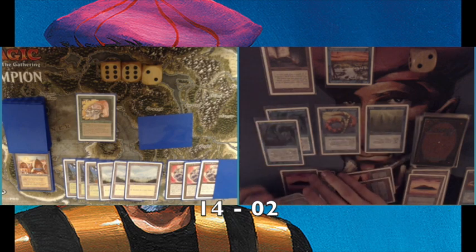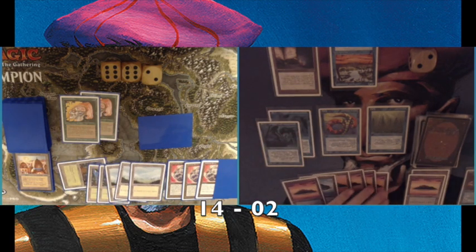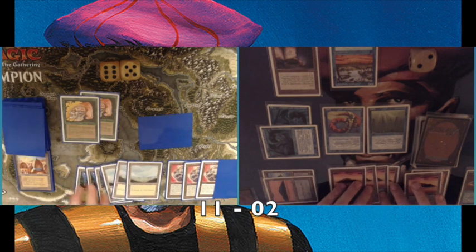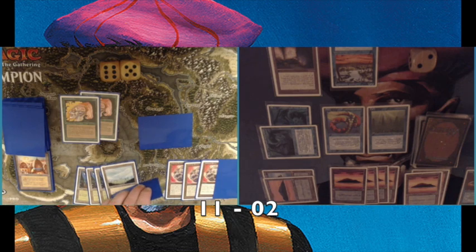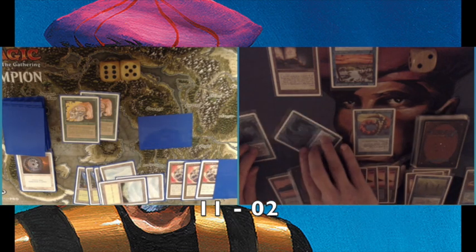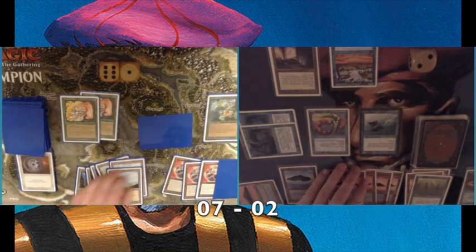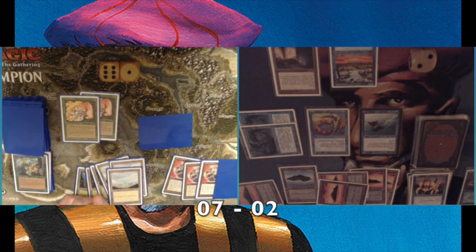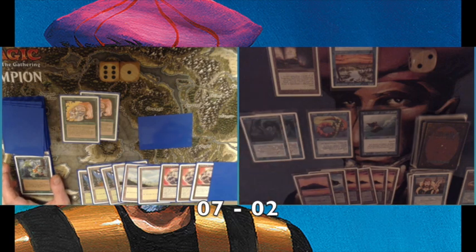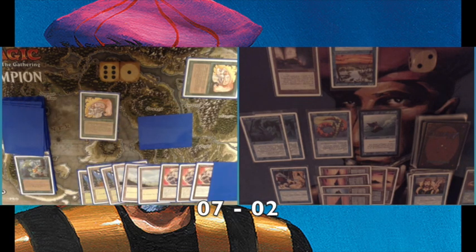I find two Merfolk of the Pearl Trident — and my Lord of Atlantis gives them island walk. He has an island out. I've got Sunken City too, making them 2/2 island walkers. I can deal two unblockable damage — this is the dream when playing merfolk. Lord of Atlantis is the mayor of the Sunken City! He disenchants the Sunken City, but I play a Flying Man and then counter his Ernham Djinn. He's only on seven life — am I actually going to win this?